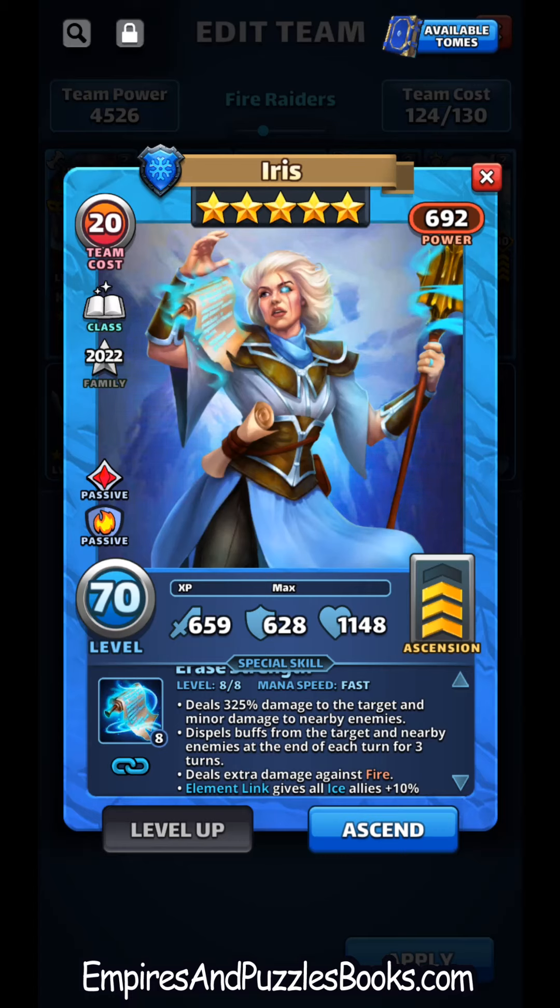To me that says she's an offensive hero, because she needs to be timed. You want to use her against heroes like Ferrant, Alina, and Sif who use riposte. If you get a shot in with her first, that riposte is going to go away at the end of the turn. You want to time her so you can get their mana up, get their special off, and then remove what they just added.